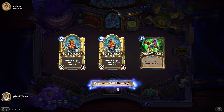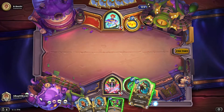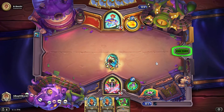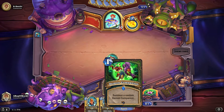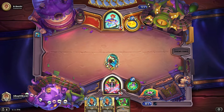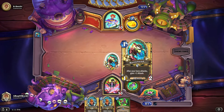Should be good for pressure and board control if you're going against another board-based deck. This is a mage, which is not generally a deck that's really fighting for the board. I don't know what kind of mage is more popular right now, but we will see. Let's go ahead and just get out the Battlefiend and get a minion on the board.